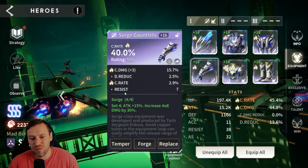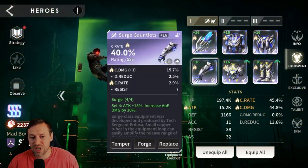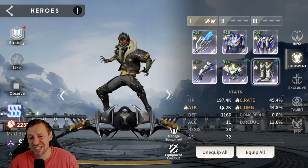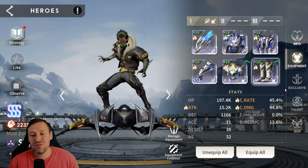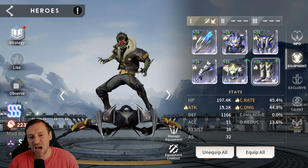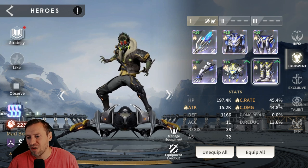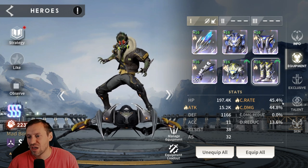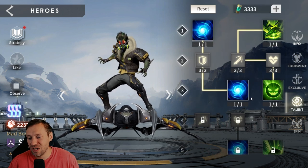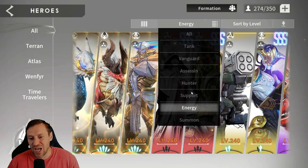Skino - we've gone with surge set and overload. Crit rate on the gloves, attack on the helm, and attack on the boots. Only 15k attack, so considering the difference - about 50k less than Raven - he definitely outperforms her a lot of the time considering those stat differences. 45% crit rate and 44% crit damage. No exclusive either and only level three for talents. That kind of shows how crazy good he is.